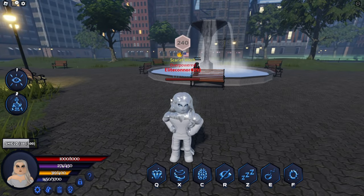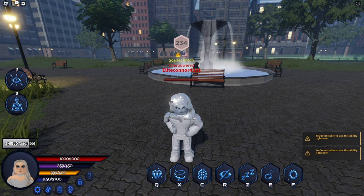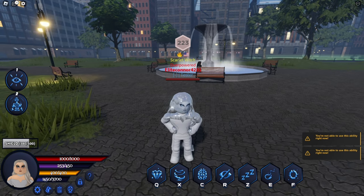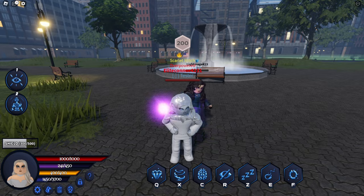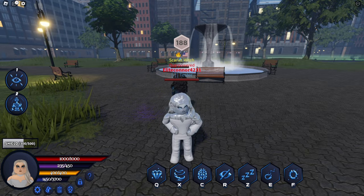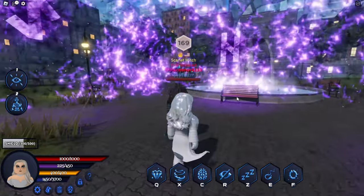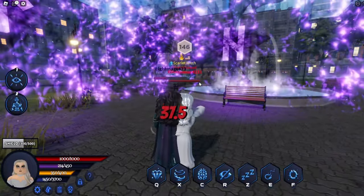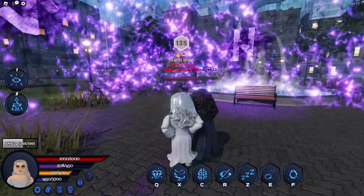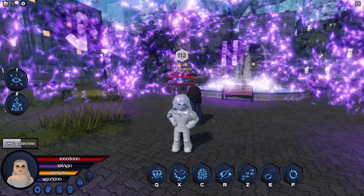A couple drawbacks: firstly, she cannot use telepathic moves. Secondly, she cannot regenerate health, so if moves do AoE damage — instead of taking her shield — it will take her health, which is a big thing. But she is immune to all moves that would get rid of her abilities, making her one of the strongest characters in this game. Although she cannot attack in shield, she can be basically purely protected from Agathas and Wandas, making her a very meta character.